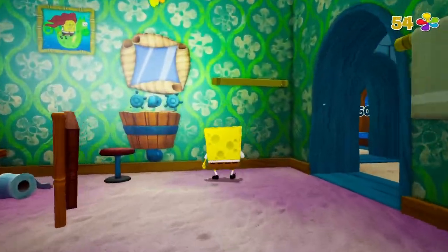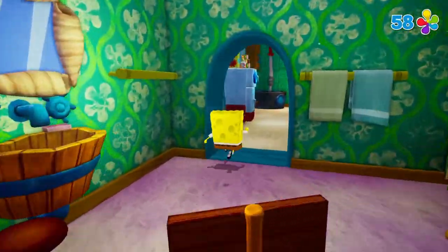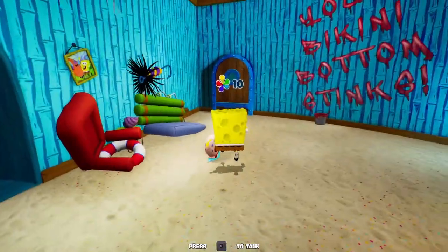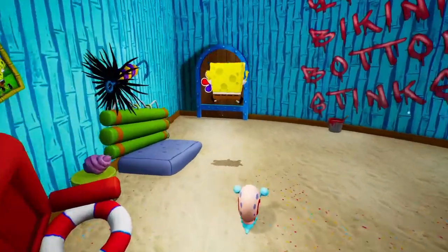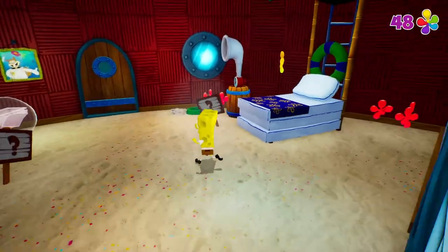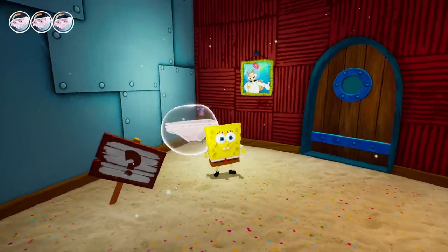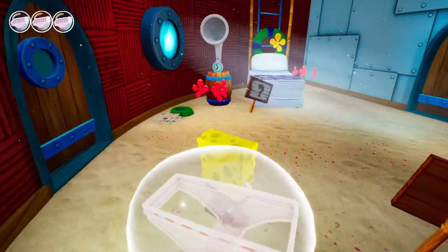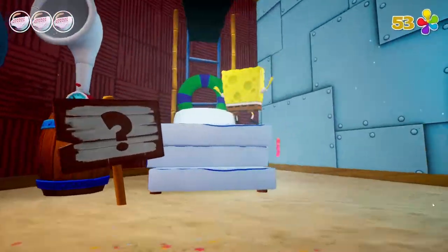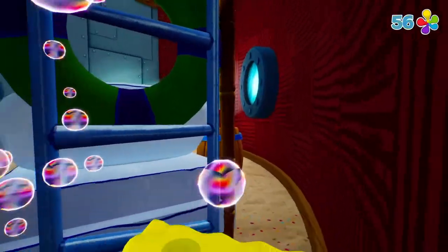Basically what I gotta do here is get shiny objects, because shiny objects are important for Mr. Krabs. He wants me to get enough shiny objects to pay him to access the area. This here is your health — underwear is your health. Weird, huh? Alright, how do I get up? Can I climb? I don't think I can climb.